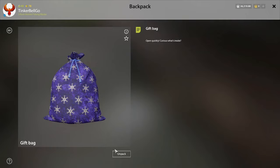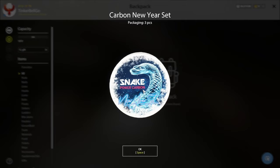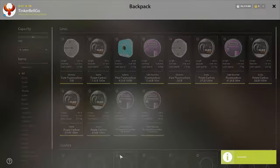Christmas gift — let's see what's inside. It's a carbon new year set — three different lines. That's pretty good, not the worst of gifts.